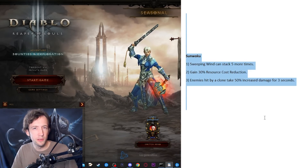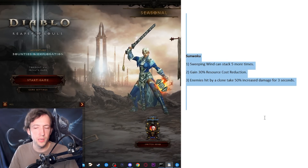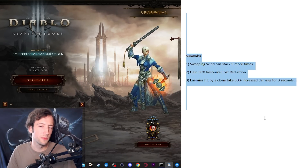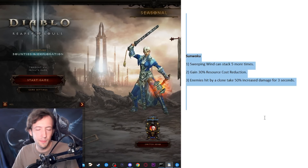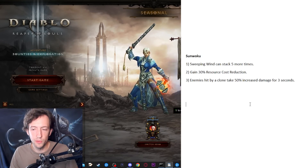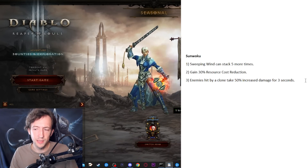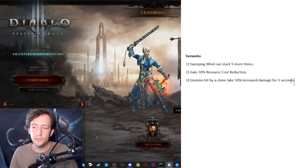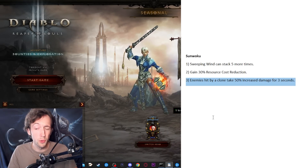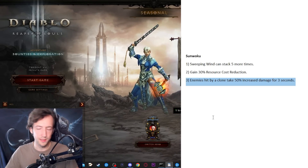Here's Sunwuko. I wasn't really sure which direction to go since it's a very generic set that covers three different skill buffs — and we already included Lashing Tail Kick in Raiment, and Tempest Rush is on PoJ, and Wave of Light could be its own thing. I wanted to keep it generic, so I gave it a bunch of damage buffs, a damage reduction buff, and easier resource management — which is a big issue on Sunwuko. The clones could even contribute to some kind of group support effect, and since clones don't really hit big pulls, you get more out of the damage buff on smaller pulls for better single target damage.